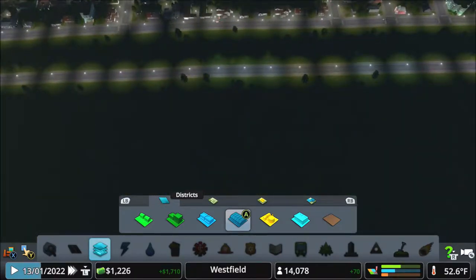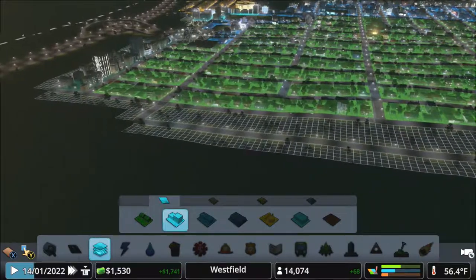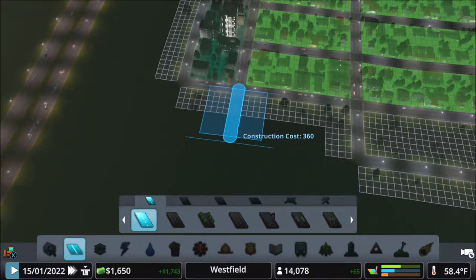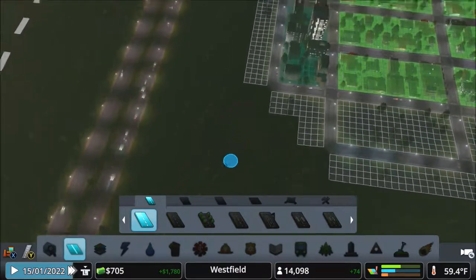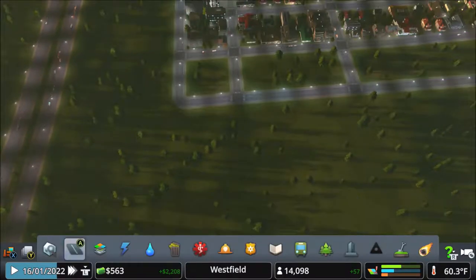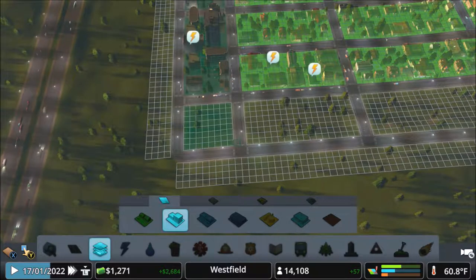We'll probably make this side high density, and we'll keep this side more or less low density. Money's built up a little bit since the last construction, so let's go. I was about to say, what the fuck are you doing, game? Apparently it's just messing with me — that's what it does best. Alright, let's put some high density here, near the highway.